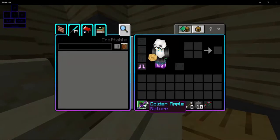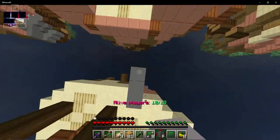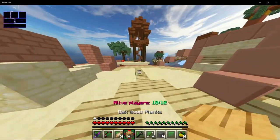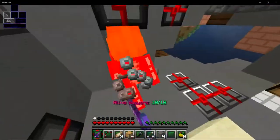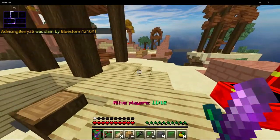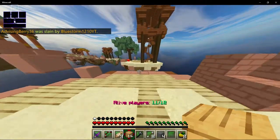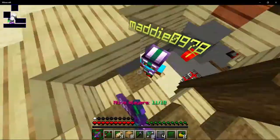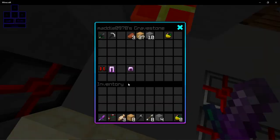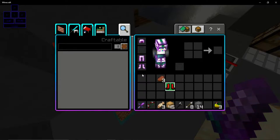Oh, I got a bow — that looks nice. I might just shred this guy right here. Get wrecked bro, get wrecked — you had nothing good right there. Yeah, there's somebody over there. Easy, let me just take all their stuff. Actually, they gave me pretty good stuff.